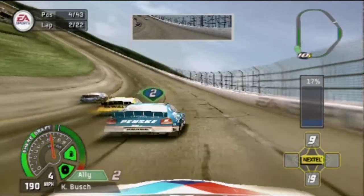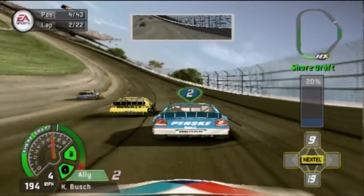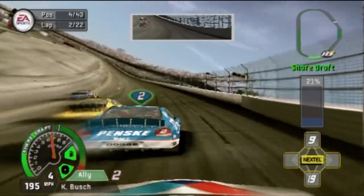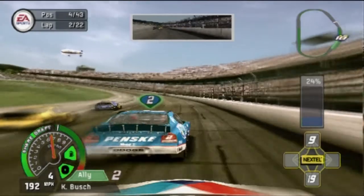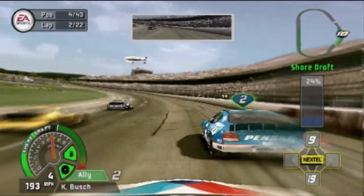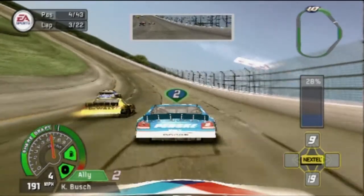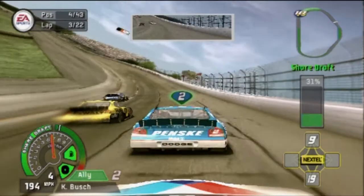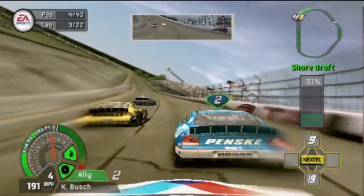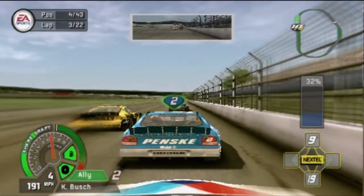Rather than just sucking up to the back of Kurt Busch and shoving his back bumper, I'm sharing the draft — he gets more of a push, I get more of a pull, so we're sort of working together. This is a great way to make friends, incidentally — I've not been making many friends so far in this chase. It's sort of like the tandem thing; if you get together with someone out front you can almost tandem away into a good lead.